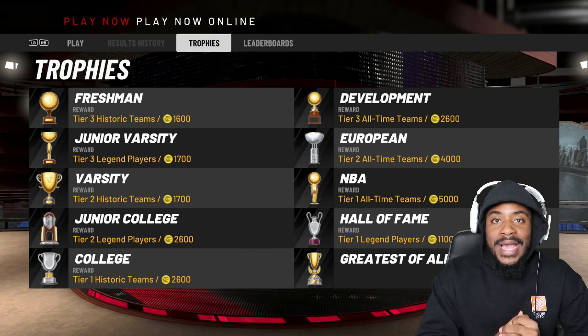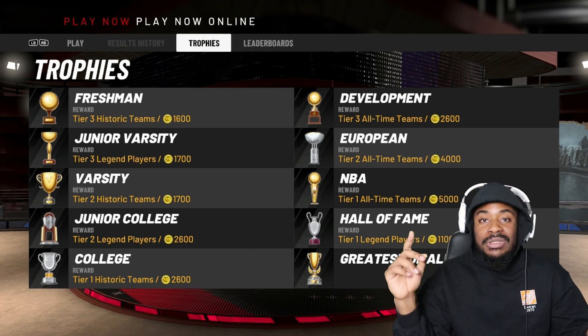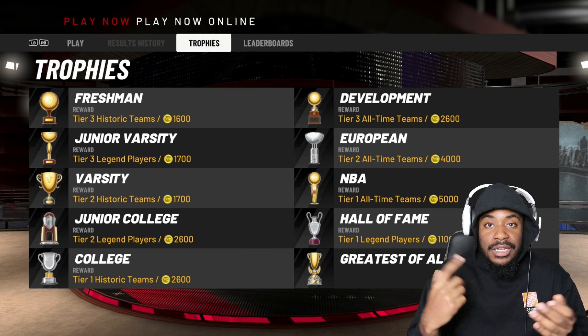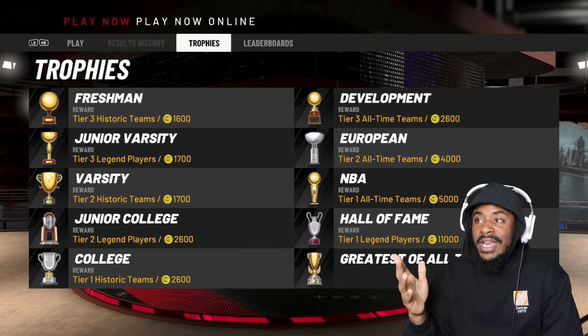Cheese your way to the GOAT trophy just like I did. Use the Bucks, use the Lakers, use the Clippers — do whatever you got to do to just make your way up. This is basically how you unlock all the players.